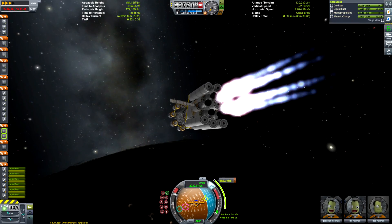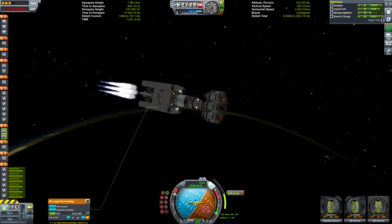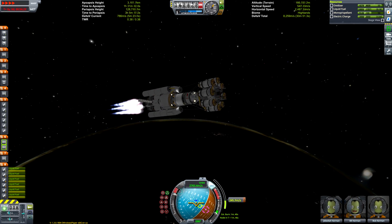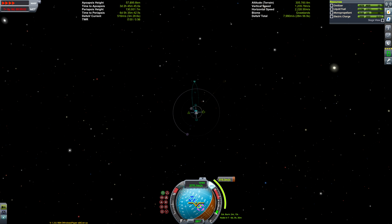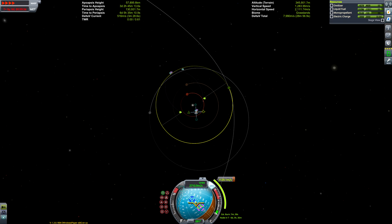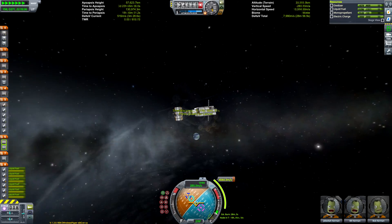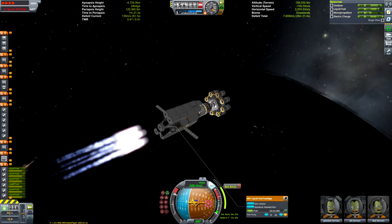We're going to Jool by doing two burns at periapsis — not only because it's more efficient, but also because the thrust-to-weight ratio of the nuclear engines is very poor, and doing the whole burn at periapsis would be incredibly long. The liquid fuel tanks you just saw me detach are part of an asparagus setup for the upper stage, to maximise efficiency with nuclear engines. We'll drop the tanks off as they deplete. This thing is very over-engineered for what it needs to be — we have more than enough fuel.